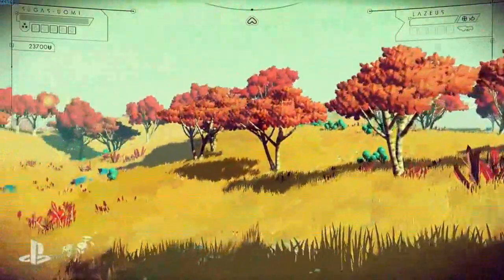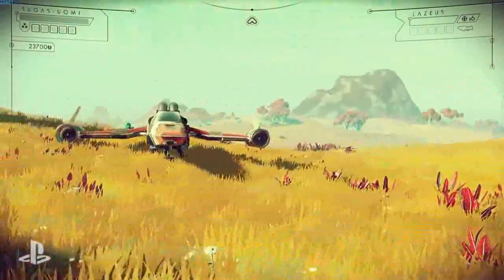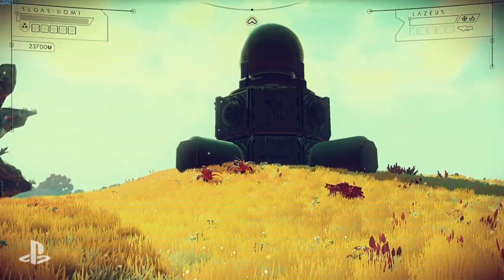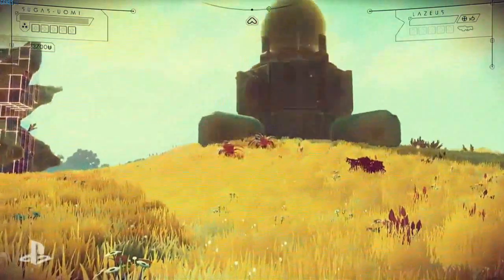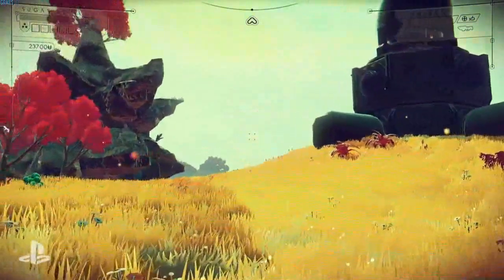And this is the planet that we've just found — this is an alien world that we found together. This is Planet E3. It's not the prettiest planet; I've seen better, but I've also seen a lot worse. I could do a scan, and as luck would have it there's no alien life.